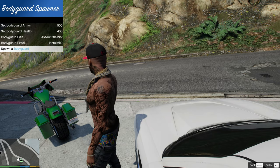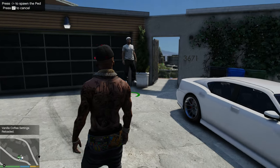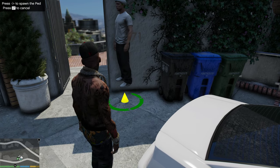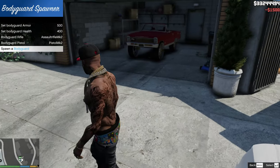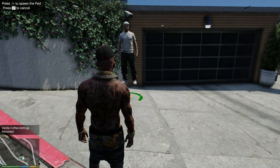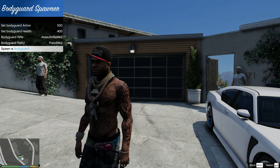All these bodyguards cost money — as you can see in the top right it just cost me about $1,500 to place one bodyguard. To spawn another, select 'Spawn a Bodyguard' again, pick a location, have them facing whichever way you want, and place them. You can spawn additional ones wherever you like. When you're done with the menu, press the exit or backspace button.